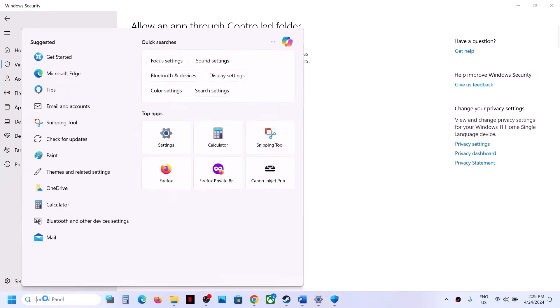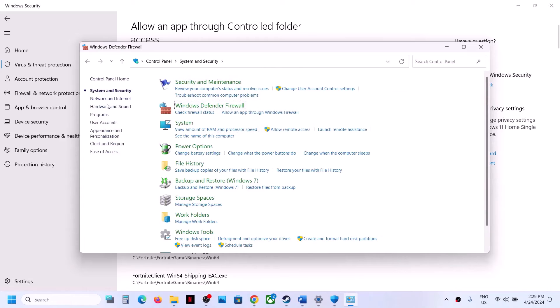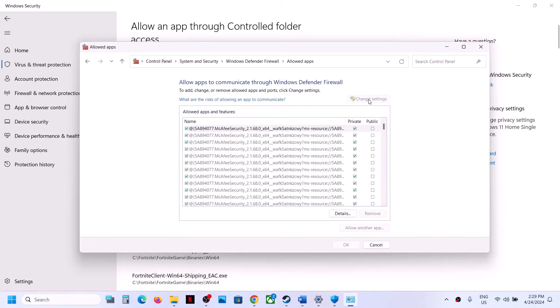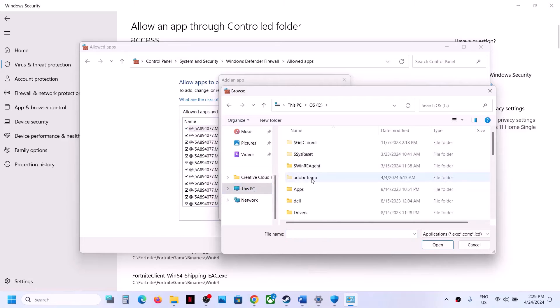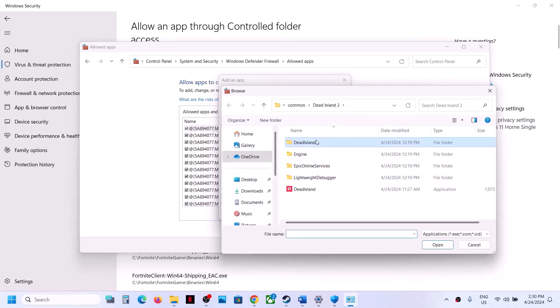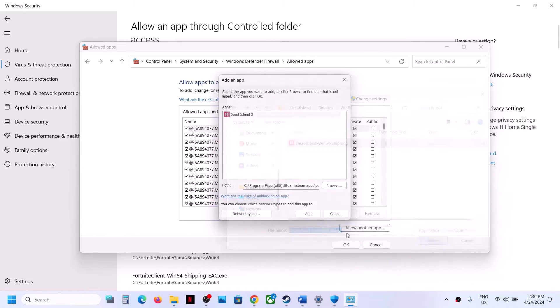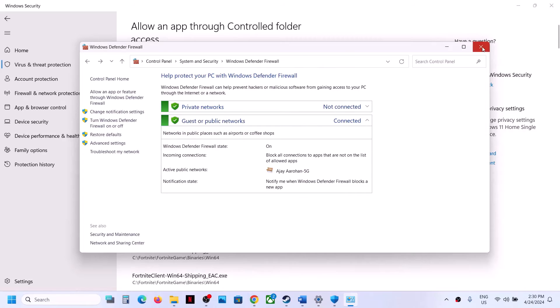Next, type 'control panel' in the Windows search box, go to System and Security > Windows Defender Firewall, and click Allow an App or Feature Through Windows Defender Firewall. Click Change Settings, then Allow Another App, browse to the Dead Island 2 installation folder, and add the game exe. Repeat for the Dead Island Binaries Win64 exe. Once both are added, launch the game and check.